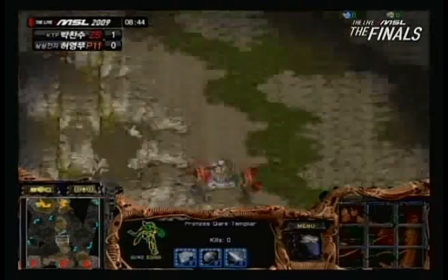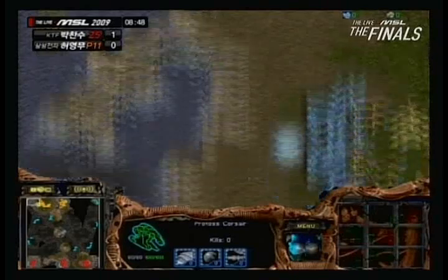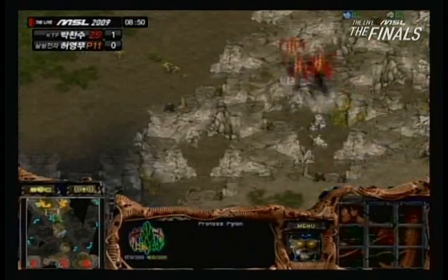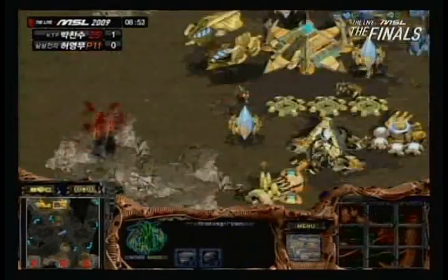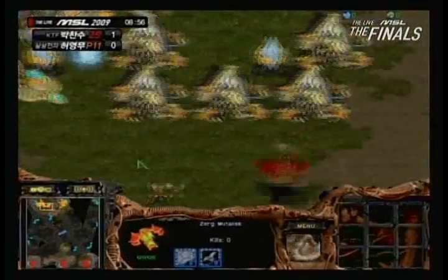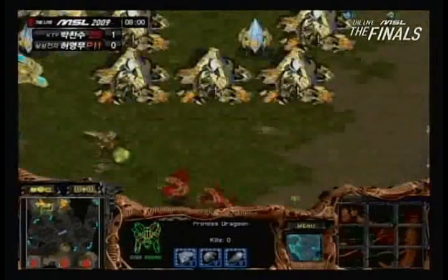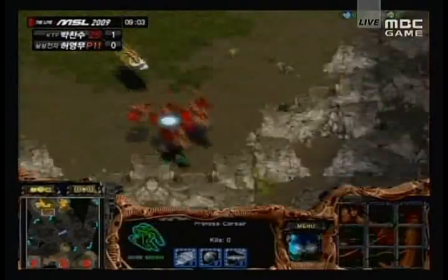He's putting down Cannons, so he definitely knows the Mutalisks are on the way. There are seven or so Mutalisks, but Jambi is keeping Corsairs at the upper left and will move them out as soon as those Mutalisks come in. The Mutalisks are being microed there, but Luxury spotted the High Templar and has to be very careful. He's going to start by killing a unit, and then those Corsairs move toward his Mutalisks.